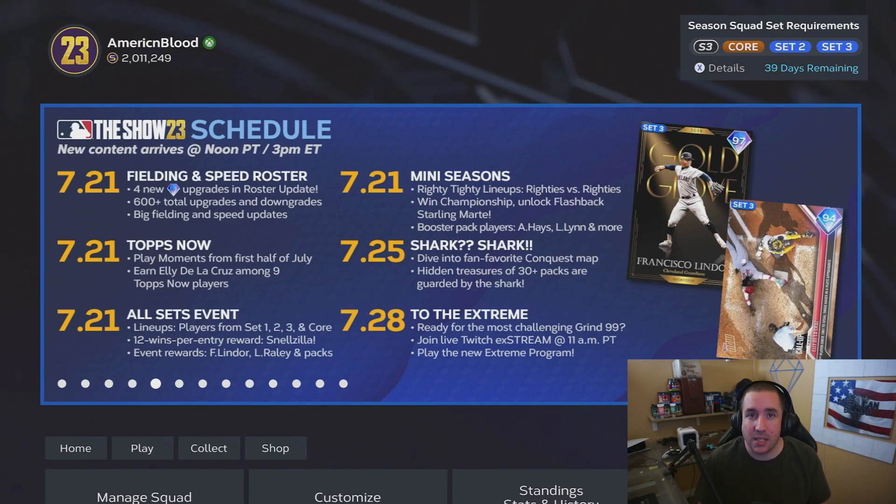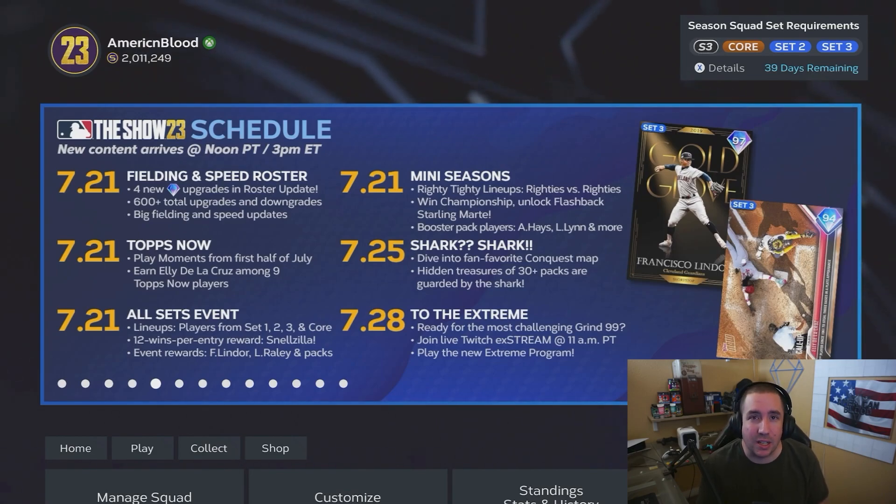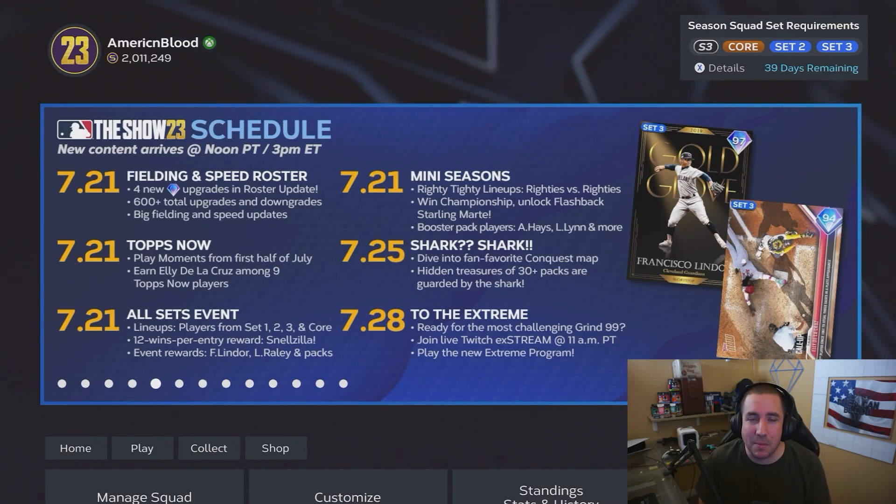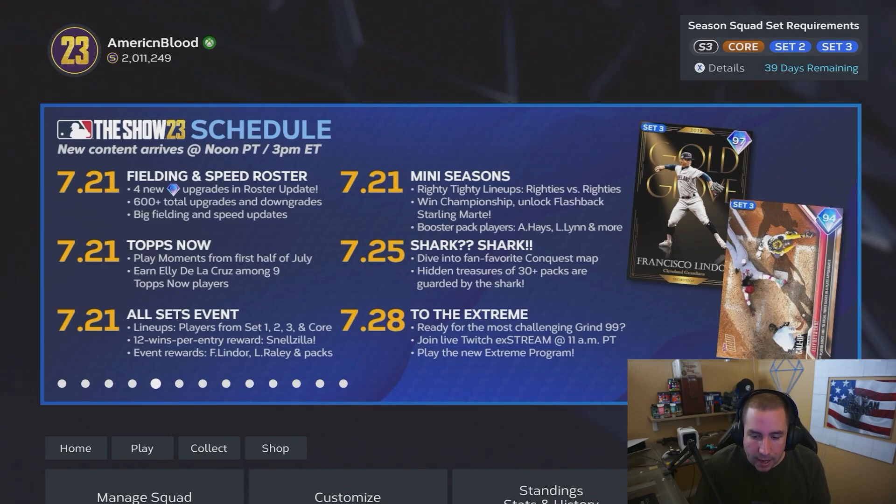For the Extreme Program, we have an Extreme conquest map possibility, an Extreme showdown possibility, and overall some Extreme missions - like hit two or three home runs or have three extra base hits in a game. That's the kind of thing we might be expecting for the Extreme Program coming on Friday. If you guys need any tips and tricks on beating the Extreme Program, this is the place for it - we'll be posting videos.